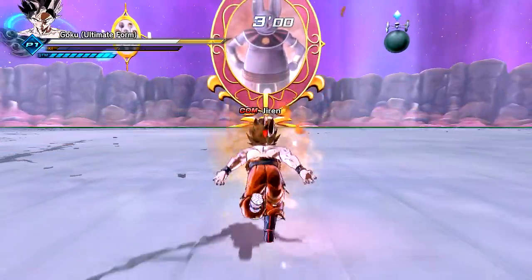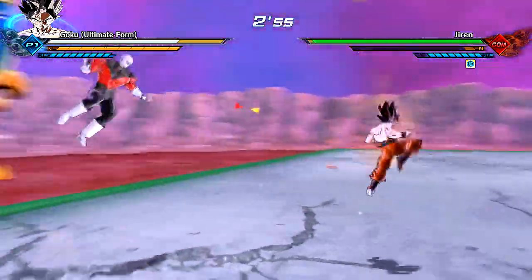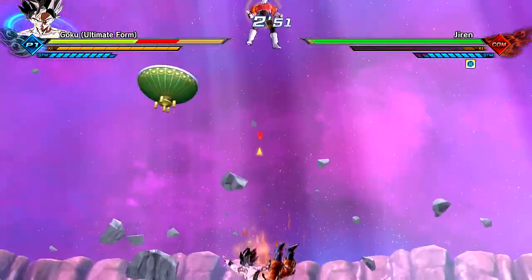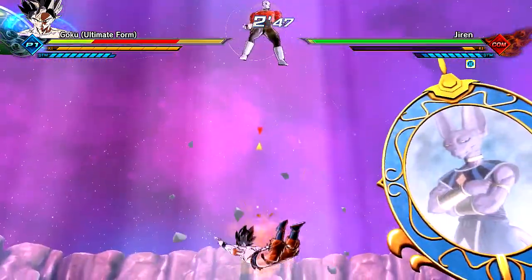Look at the transformation — it looks so sick! Kale has actually finally mastered her Super Saiyan berserk ability, her rage form and everything. We kind of saw she had her initial Super Saiyan form where she doesn't have those whited-out eyes. And I'm getting wrecked by Jiren.